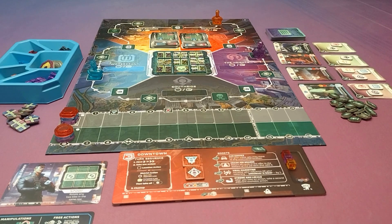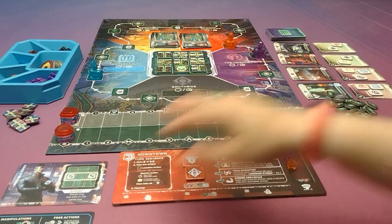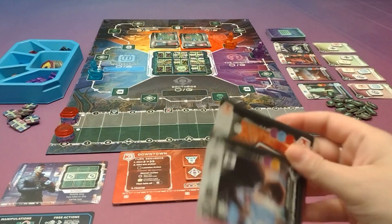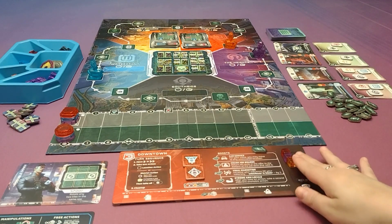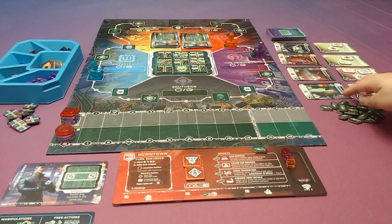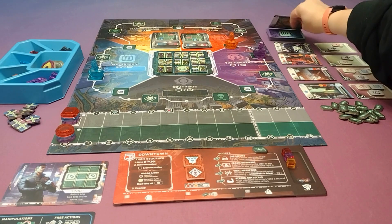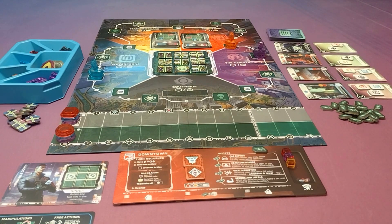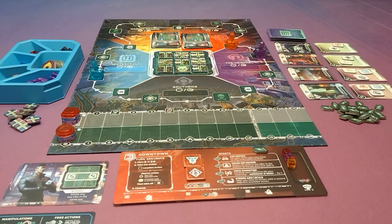So if I'm the red player, maybe I will move two spaces and pick up some more job cards. You do start the game with one of your own color job card and then one random job card, a couple of different resource cubes, and one credit. I can pick from the offer here or from the top of the deck. I took two jobs from the top of the deck and got another one of my color, so that's pretty good.